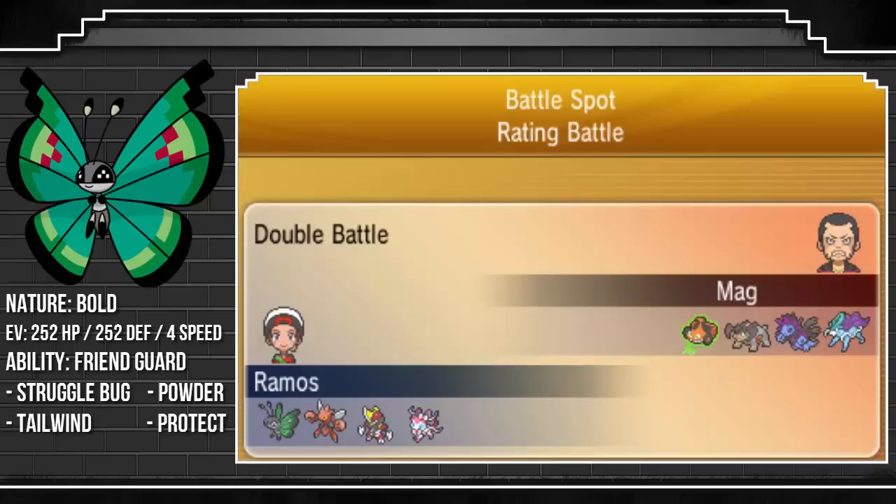Powder is a great move — if you don't know what it is, look it up — but basically it's a +1 priority move that attaches itself to the target, and if the target then uses a Fire-type move that same turn, it explodes in their face dealing 25% of their health as damage. Tailwind is there for Speed Control and support. I do have an alternate Vivillon which has Electroweb — a two-turn move, as is Tailwind — but Tailwind is a lot better because it sticks around on my side of the field rather than them switching out to get rid of it. With the Friend Guard ability, I want my Vivillon to stick around for as long as possible.